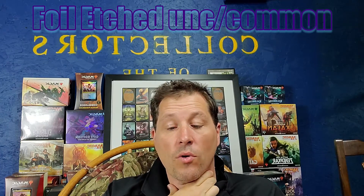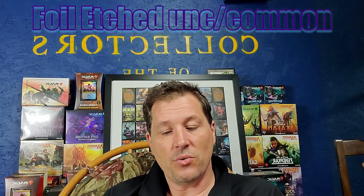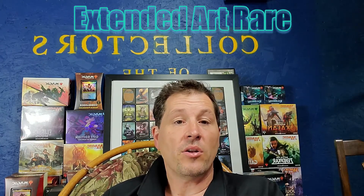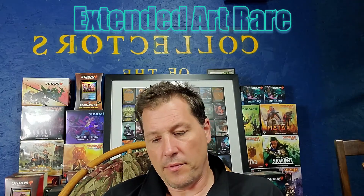There's a foil etched common or uncommon — not a big value there. Then you'll get an extended art rare, which could be foil or non-foil. There are also alternate borderless cards in the mix.